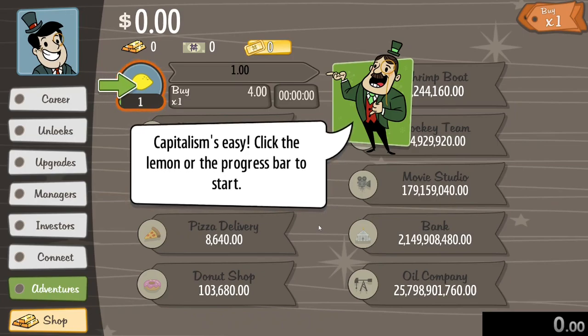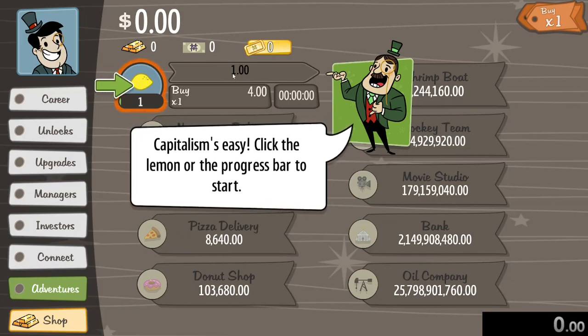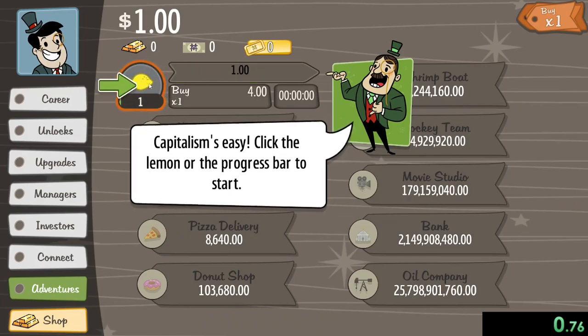Unless I get time warps, then maybe I'll use those — we'll see what happens. How we start our run is by making our first dollar, so as soon as I make the first dollar that will be starting our run. So now let me just boop, and now we start our run.